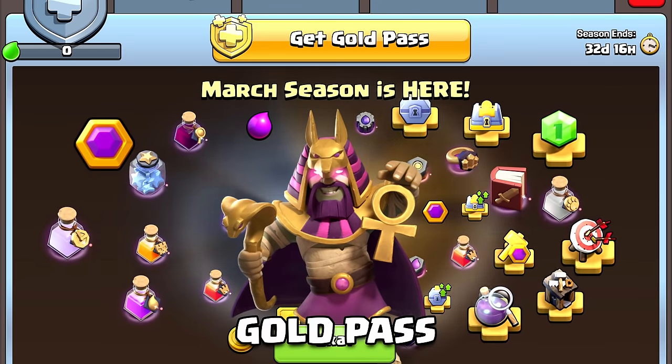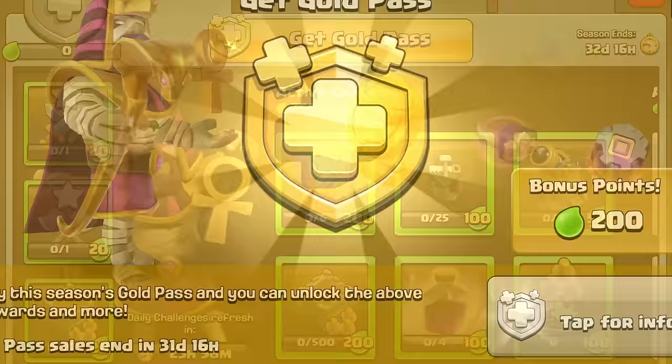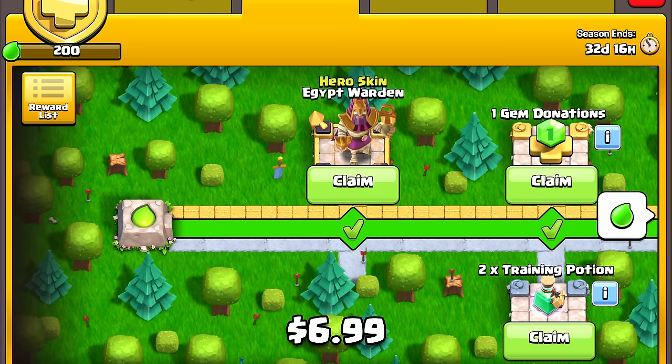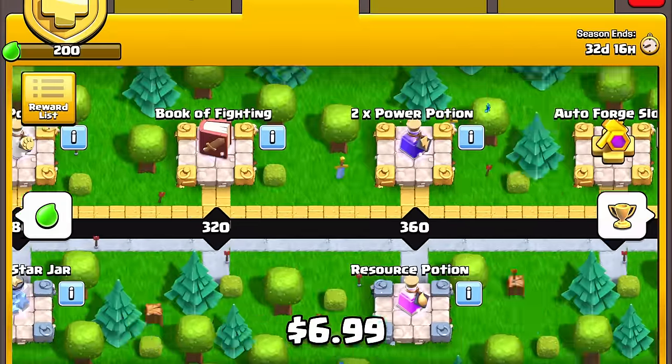The Egypt Warden is going to be our Gold Pass skin for this month, obviously coming out on April 1st. Before buying the Gold Pass, make sure you put in code Seth to help support the channel. The Gold Pass costs $6.99 and you'll get the skin along with all the other perks.